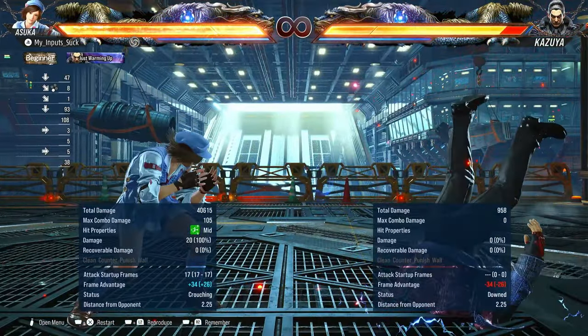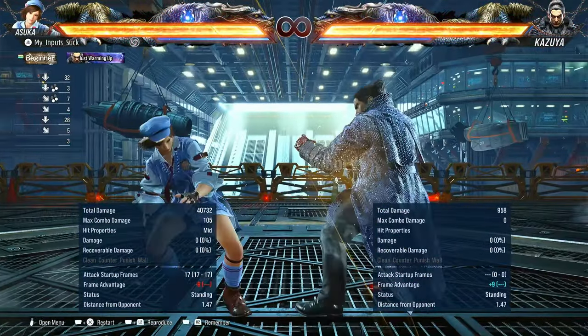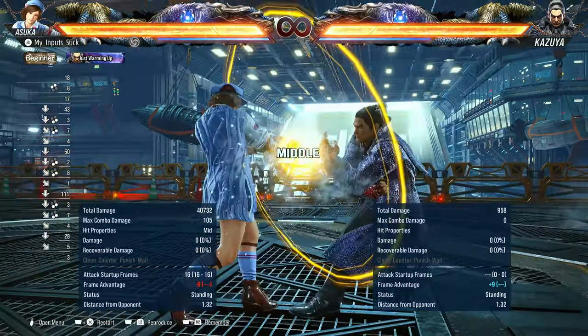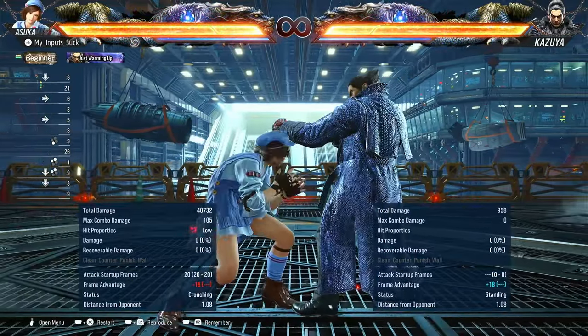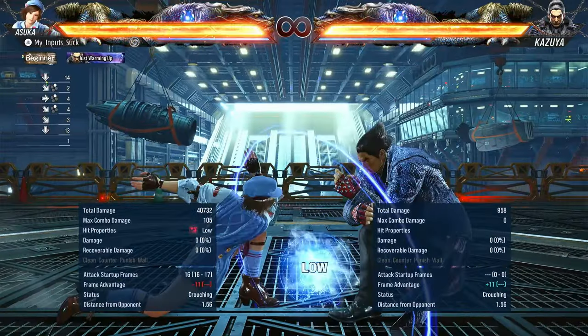You also have full crouch three. On hit it knocks down, which means you get a guaranteed forward two. On block it's minus nine. So not only do you have a standing mix-up between one plus two and your down one plus two, you also have a crouch mix-up between that annoying low or going for a mid.